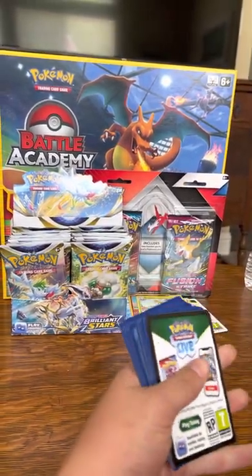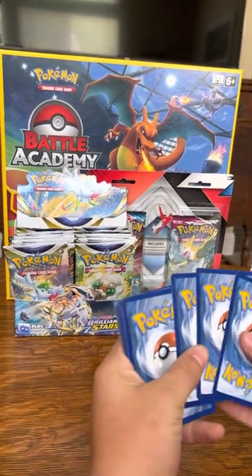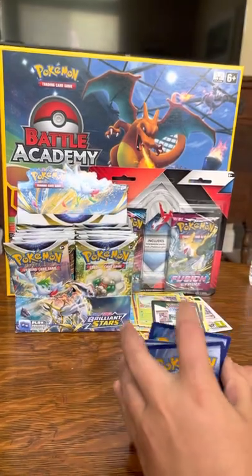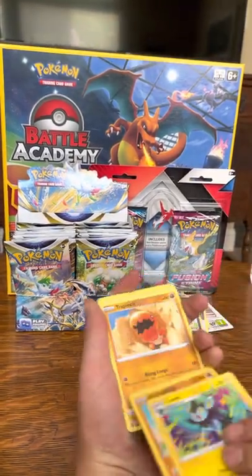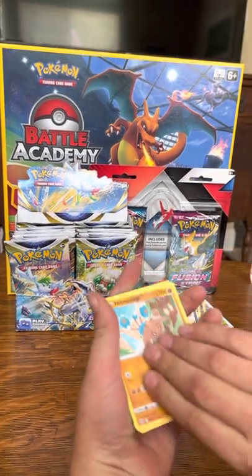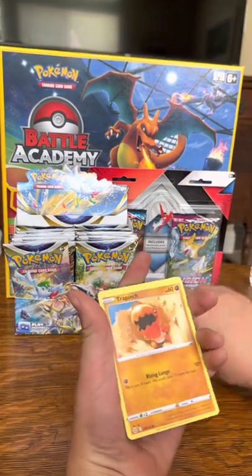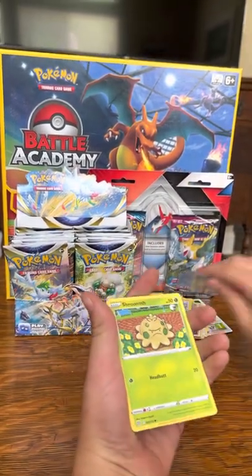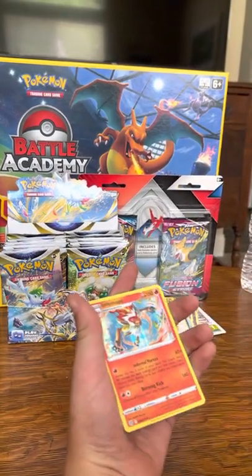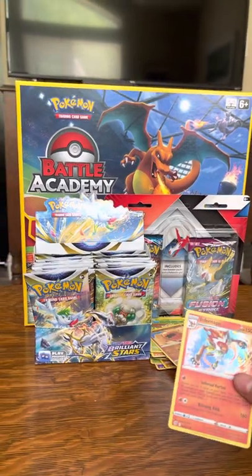Black code card! Feeling lucky. One, two, three, four to the front. Alright — please be Charizard. Water energy, Luxray, Hitmontop, Magma Basin, Gible, Choppish, and a hit!